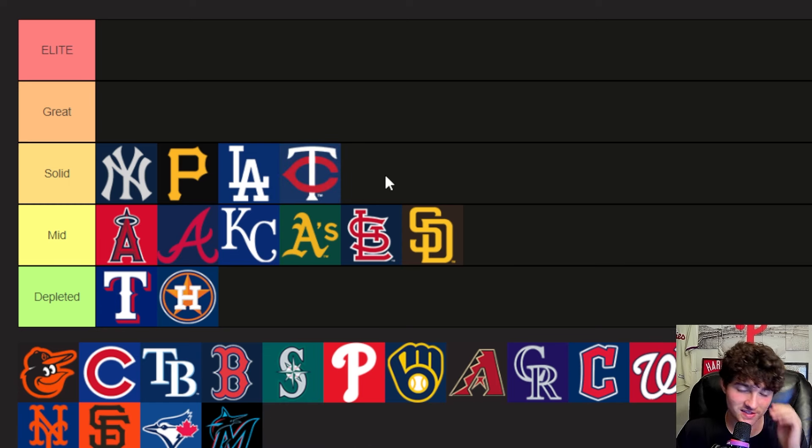In the old pipeline the Twins actually do have a deep farm system, it's just some of their names I don't love. I think they've got some guys on the more overrated side. Walker Jenkins, a draft pick last year, I don't feel like he should be rated as high as he is, but he's only in A-ball right now. Got a couple of guys already in MLB — Brooks Lee playing shortstop and David Festa as a right-handed pitcher. You've got three or four other guys in the top 100, but Zebby Matthews probably shouldn't be a top 100 player.